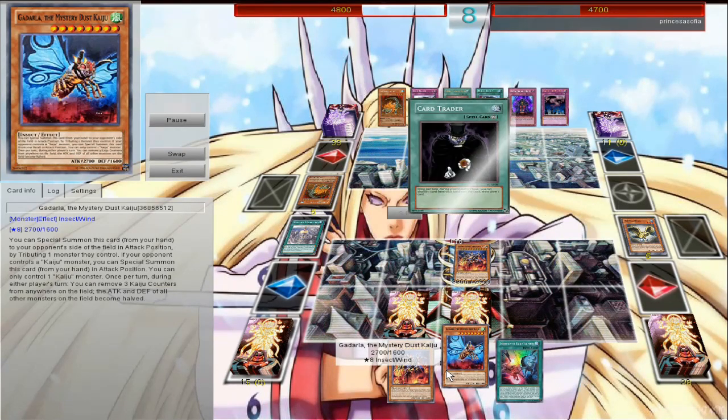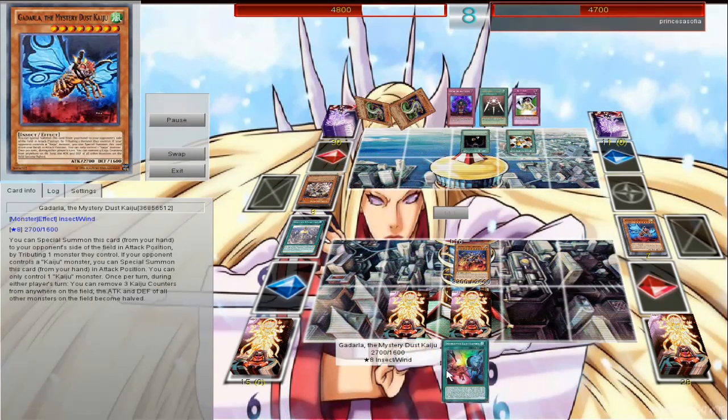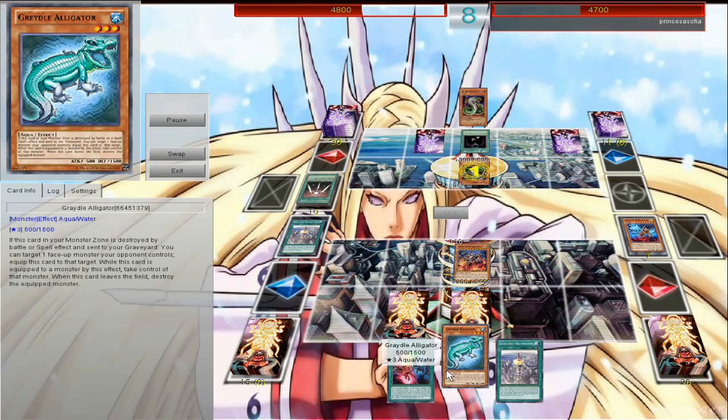And Star Destroyer is just so strong, he's such a beast. Looking at his attack — 3,300. So as you see here, he summoned a reptile monster, he attempted to target my Kaiju monster, I was able to negate it, and destroy his source of Revealing Light.